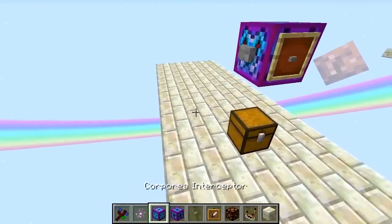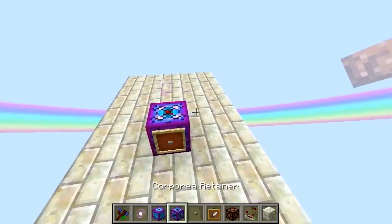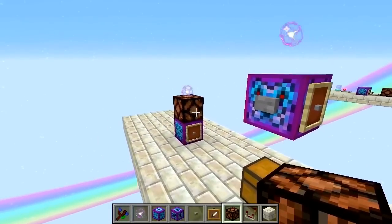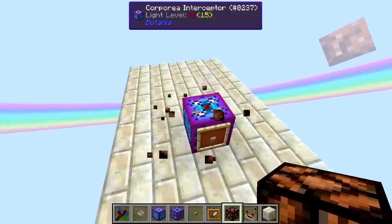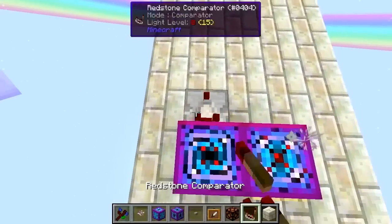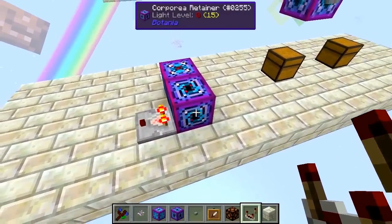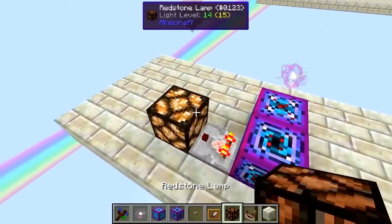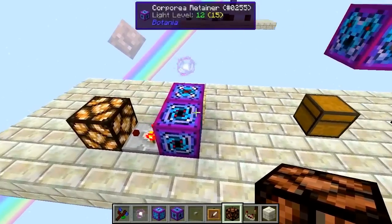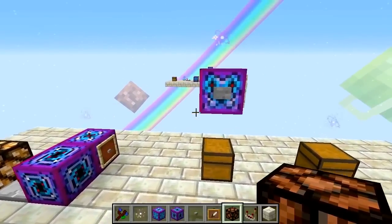Now we can look at the next block: the Corporea Retainer. This block works next to a Corporea Interceptor, and you need to understand the Interceptor to understand this new block. It always has to go next to a Corporea Interceptor, and every time the Interceptor receives an unfulfillable request and sends that redstone signal out, it'll also signal to the Corporea Retainer that the request couldn't be done. If we place a comparator to read the Corporea Retainer and request an item, you can see the comparator gets a signal strength of 15 from the retainer, indicating we need to make more of these items.